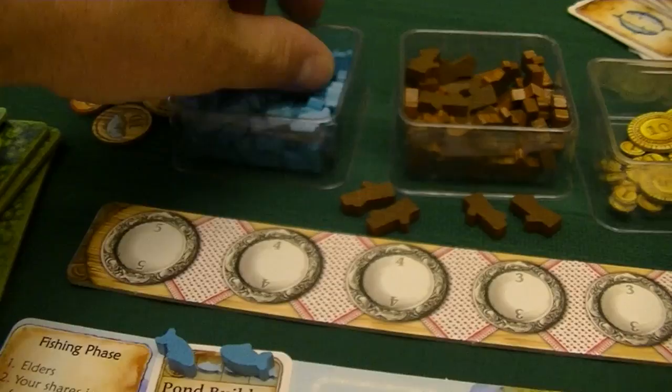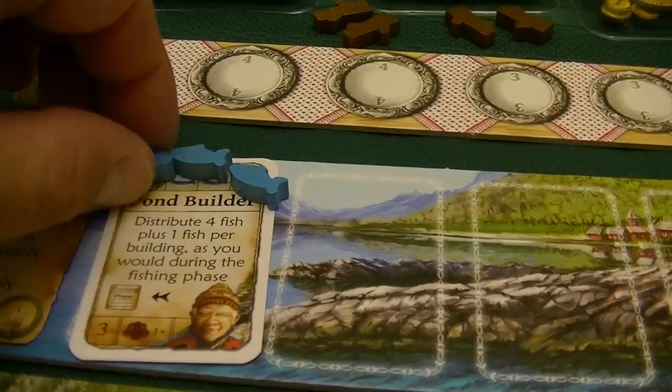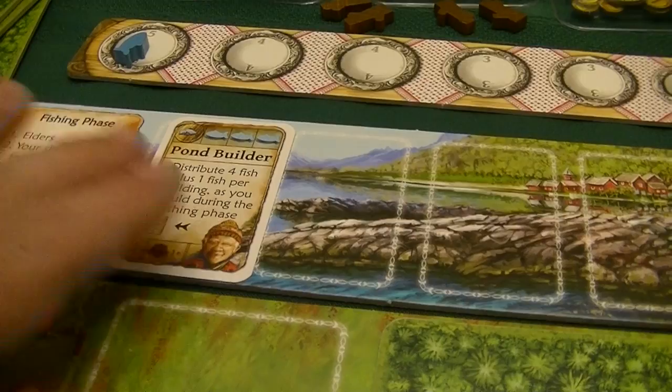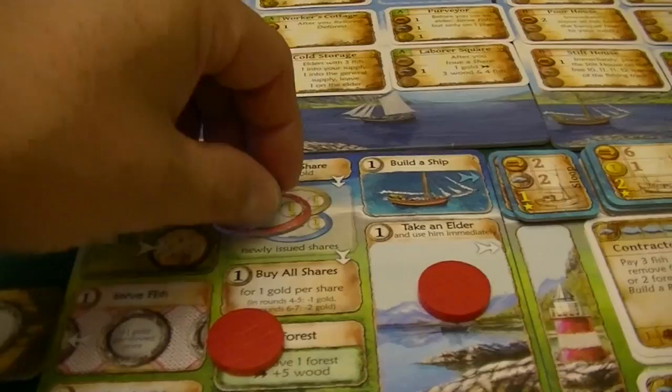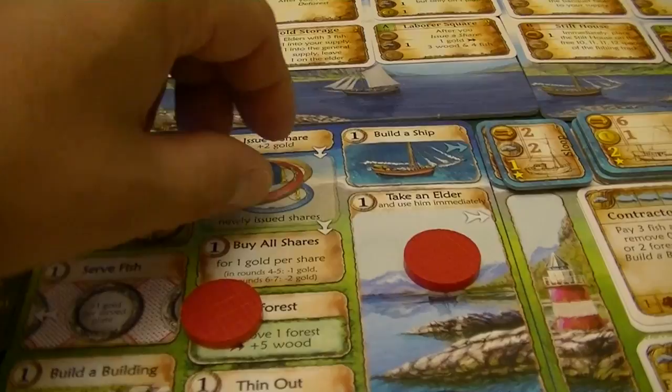Round four fishing phase: seven fish distributed. The elder now has three fish total — one goes to my supply and two go back to general supply, clearing him for reuse. One goes on the foreign share, then thanks to Fisher's Cottage I do step three twice, putting two fish on each personal share. One leftover fish goes to my reserve. I have lots of fish so I decide to serve fish to generate gold — spending one fish for one gold, two fish for two gold, three fish for three gold, then four fish total for four gold. Four gold gained this round.